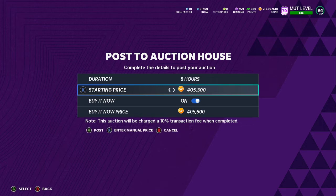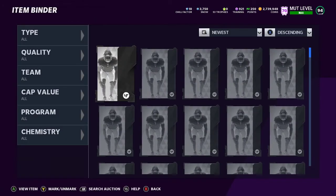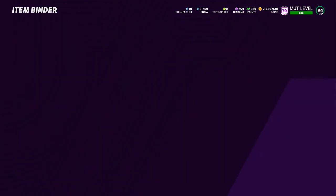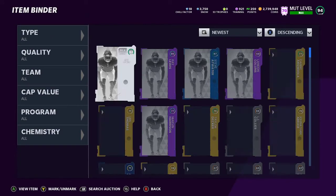We'll try to squeeze a little extra out and do it just below that. The 94 was right around 200k — dropped a little bit but nothing crazy. We'll put that one up for 184k and try to sell it right away.